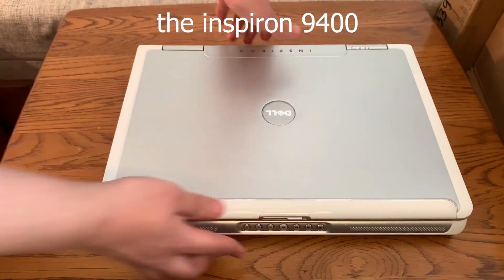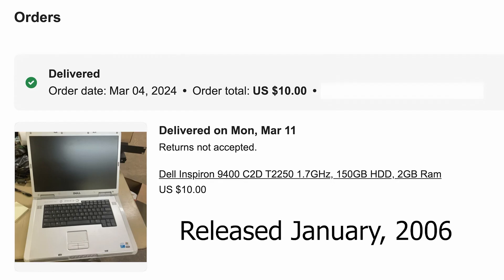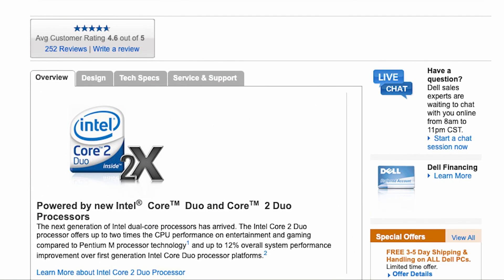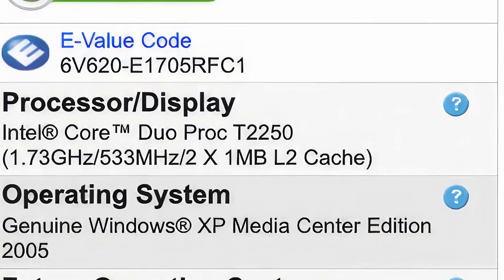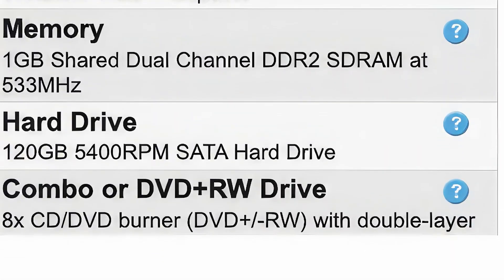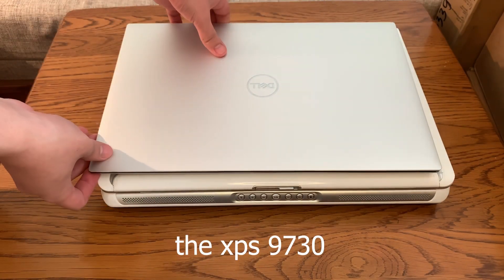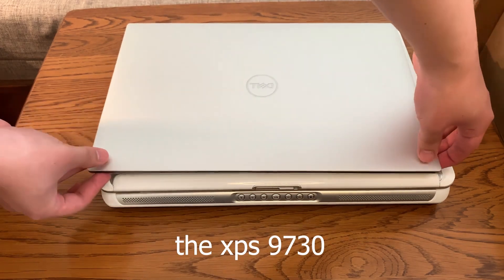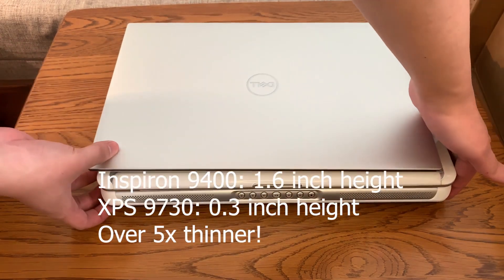I bought this 18-year-old gaming laptop for only $10 on eBay. In 2006, it was the first generation of laptop with a duo processor, priced at $3,000 adjusted for inflation. You got all these specs on this beast of a laptop — and it really is a beast. Just look at the size of this thing. A modern gaming laptop is 5 times thinner than it, and it's also just as heavy as it looks.